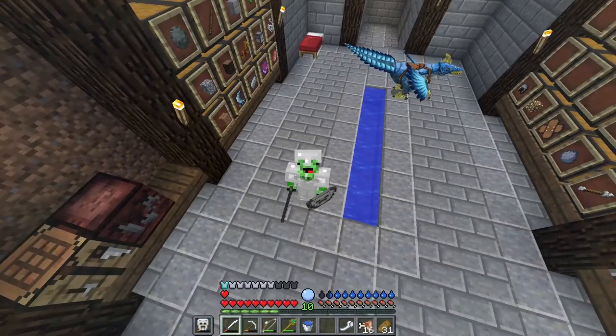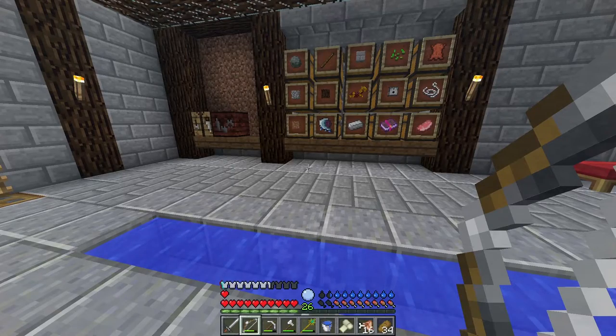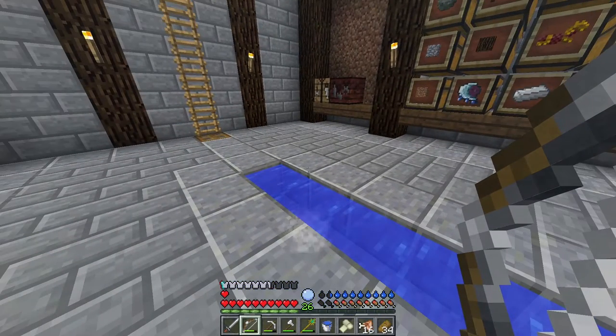Hello everyone, welcome back to another RLCraft video. This is episode 3 and I hope you enjoy. The first thing I wanted to do in this episode is to tame a roc. A roc is just a giant flying bird that I can ride that will allow me to fly and get places quickly and safely.